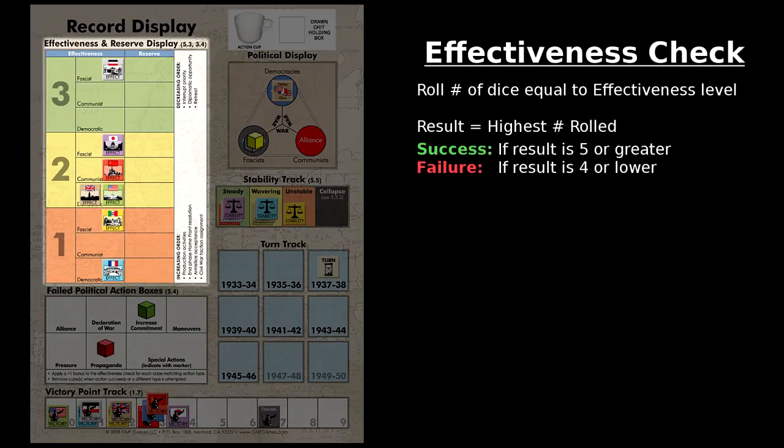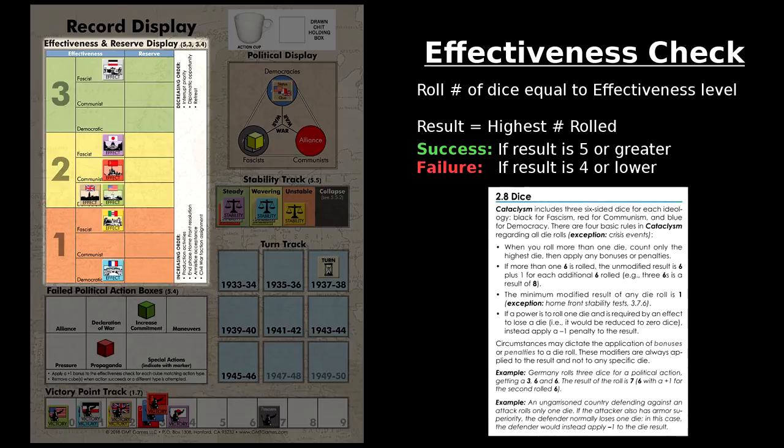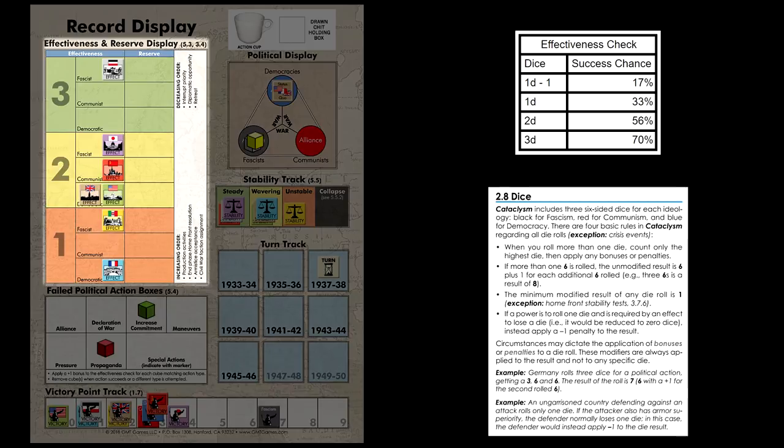Reading dice in Cataclysm is fairly straightforward. First, whenever you roll more than one die, count only the highest die rolled, then add any dice roll modifiers. Second, if you roll more than one six, treat each additional six as a plus one to the result. Third, the minimum result on any die roll is one. Finally, you can never roll less than one die — if a power is about to roll one die and is required to lose another die, they take a minus one dice roll modifier instead. Comparing starting effectiveness ratings, Germany has a significant advantage in effectiveness checks over France or Italy.